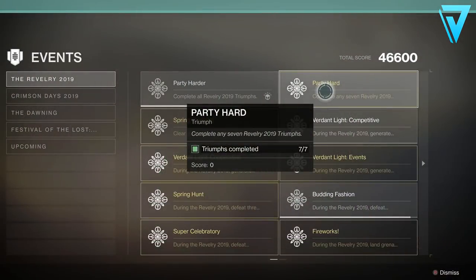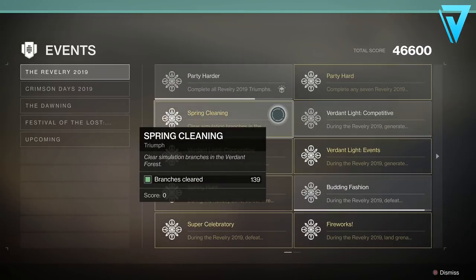Let's take a look at the seven easiest triumphs to get the Party Hard triumph, which is key to getting the Arbalest. The first one is called Spring Cleaning — this is an easy one to do. You'll do this almost straight away without even trying; just jump into the Verdant Forest and do a few branches as you normally would and you'll get that very easily.